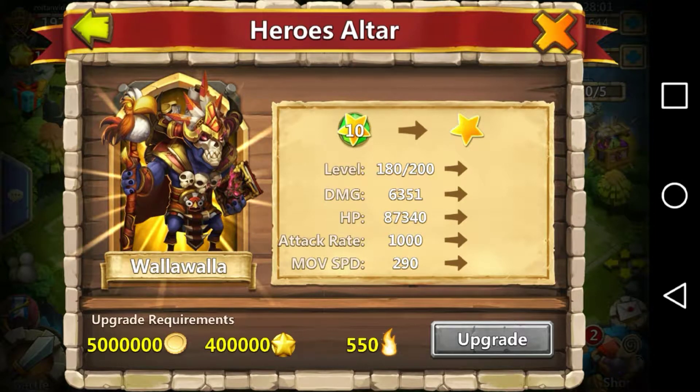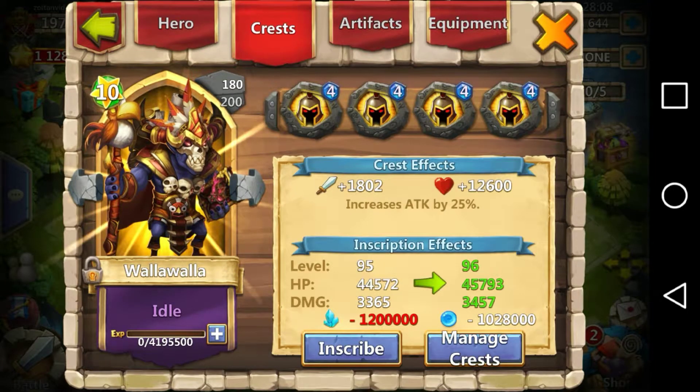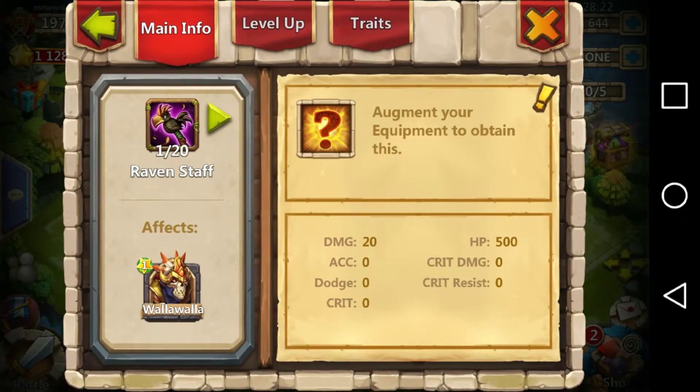Let's check out his crest. I have him inscribed at 1095, and I have four war guide crests on him — that's just what's there for now. Let's go to equipment. We're definitely gonna have to do something about this and level them up to 20 out of 20 really fast.